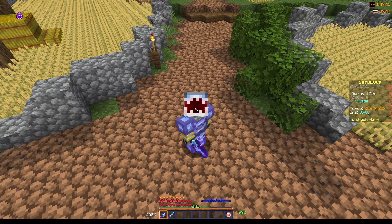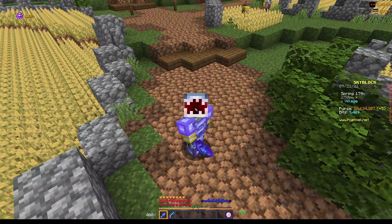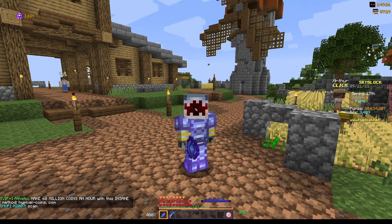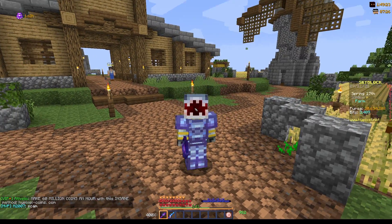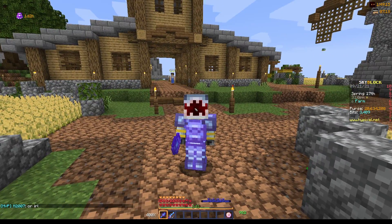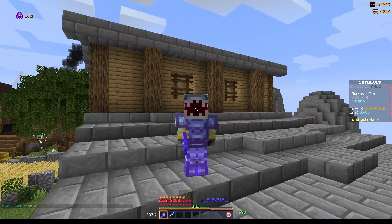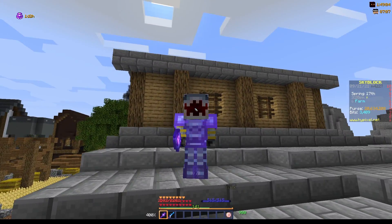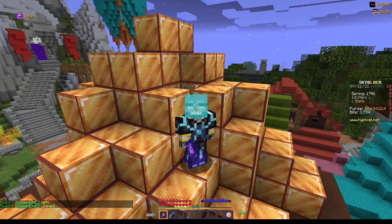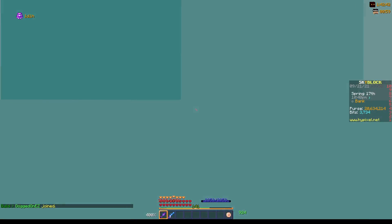Whenever you're starting and preparing to grind any XP, any skill in Hypixel Skyblock, there are three main things you must first have. Not having these really slows down your process. The first is to always be on a booster cookie. The second is to get a god pot, as you get a 15% XP boost in most skills. And the final and most important one — you need to subscribe to Ventus, as it has been scientifically proved that being subscribed increases your skill XP gain by upwards of 50%. Totally legit.